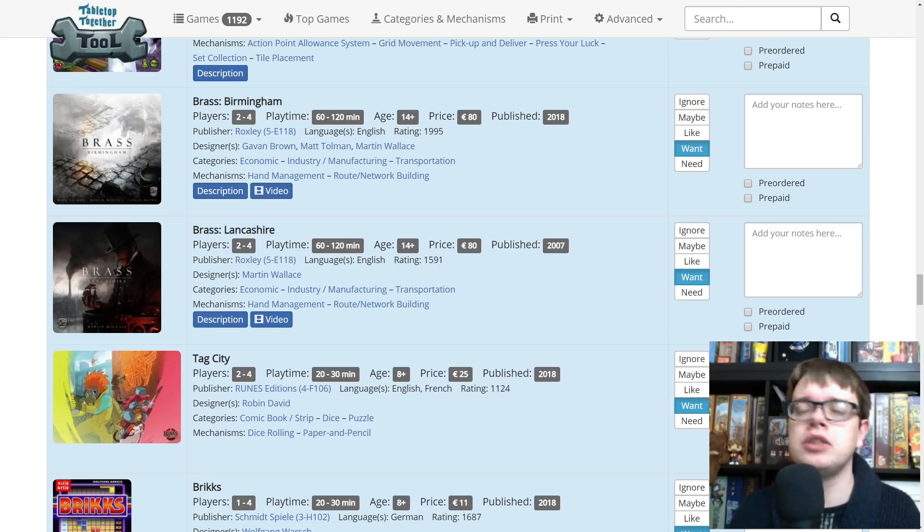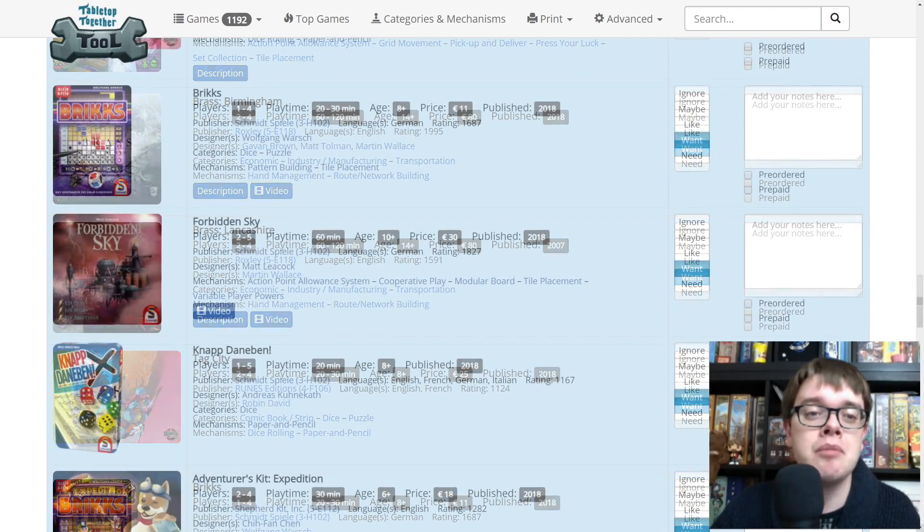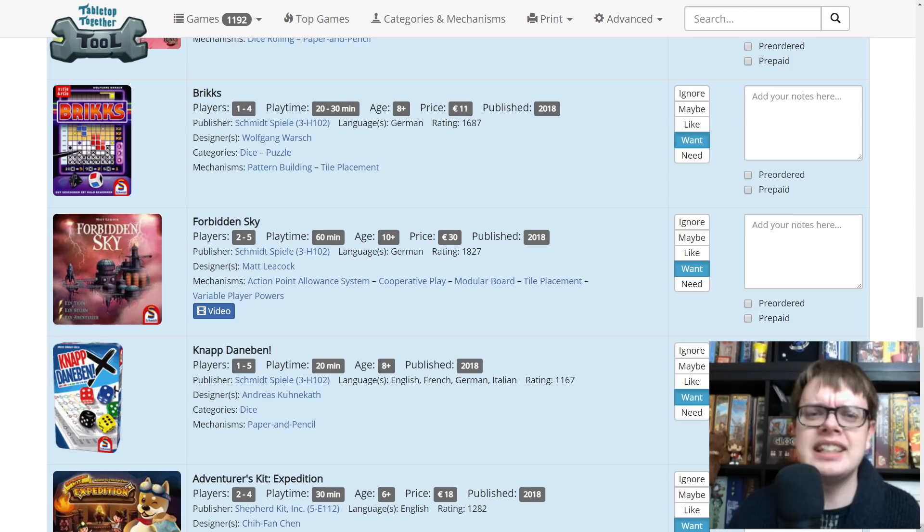Roxley are there with their gorgeous reimagining of Brass Lancashire and the new game Brass Birmingham. We had the old version of Brass and I enjoyed that, and I'm told we should really try Birmingham because it's even better. And where I live in the country is actually on that Birmingham map. Tag City — it's a roll and write. That's all I need to know. Bricks — it's a roll and write, a Tetris and write. You are drawing Tetris shapes into a grid, and it's from Wolfgang Walsh, designer of Ganz Schon Clever and The Mind and Illusion. Definitely going to try that out, though this might only be there in German.